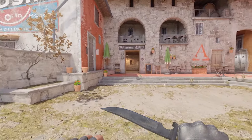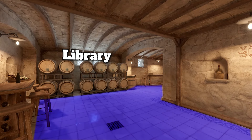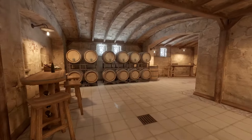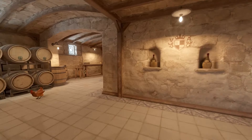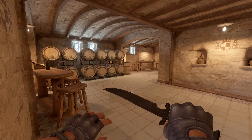If you go back through CT spawn, you go into library. I have no idea what else to call this — it's still called library. It could potentially be called bar, vineyards, or a winery, because it does look like a winery. But as of now this is called library.